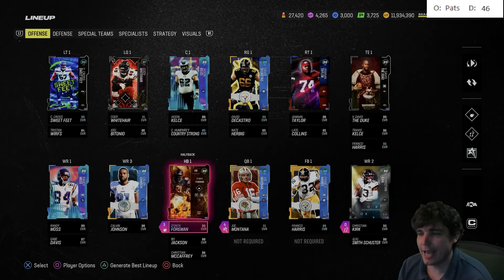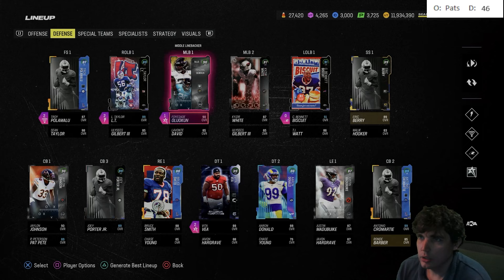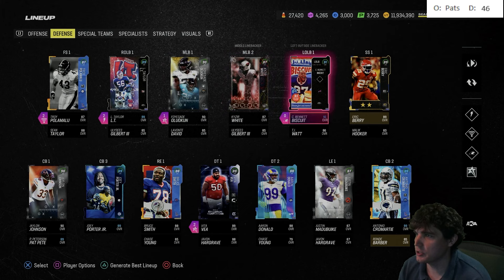Hey, Gavocs here. Today we got Donta Foreman, Christian Kirk. We also have a defender — Alucan right there. I'm not great on the first name there, or the last name for that matter. And then Jalen Johnson on the outside there at CB1.